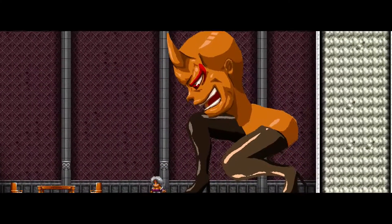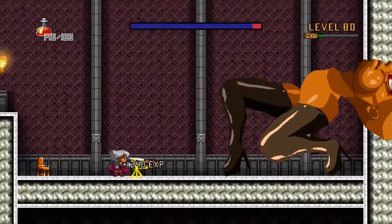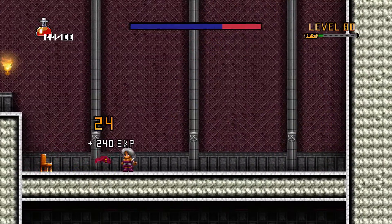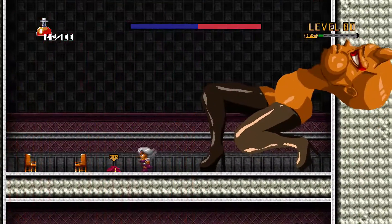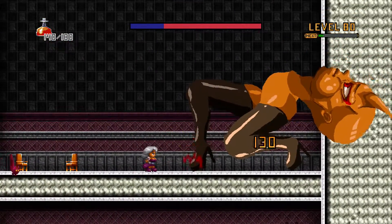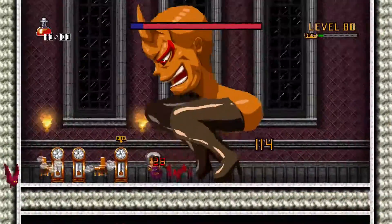The boss fights can be very tricky because we still have to use the bats — we cannot attack the boss without using the bat. The first boss, if you don't kill her within the top three or four floors, she'll drop all the way down, break through to the bottom, and you will die along with her.